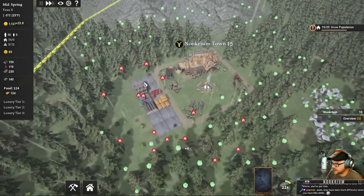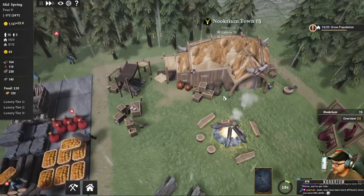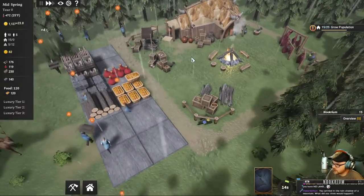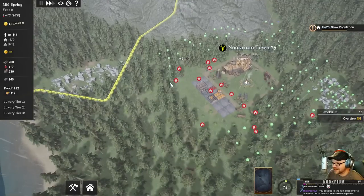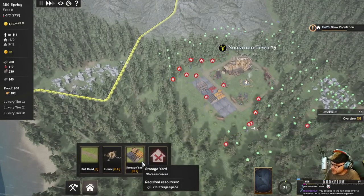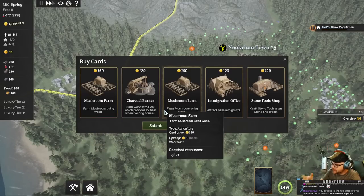Check this out - my longhouse is looking pretty Viking-like. Each faction has their own buildings. And every so often we can come in here and pick a card. We're going to go all fishing, so we're going to have to get some fishing set up soon. Craft stone tools from stone and wood - yeah, we'll take one of those. We'll need a charcoal burner. Actually no, we don't need that because we've got charcoal right next to us.